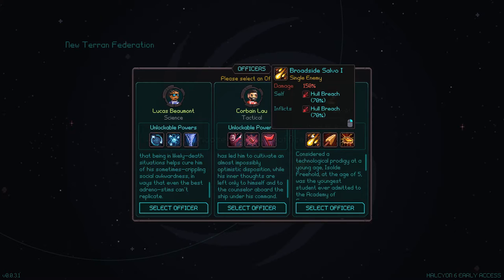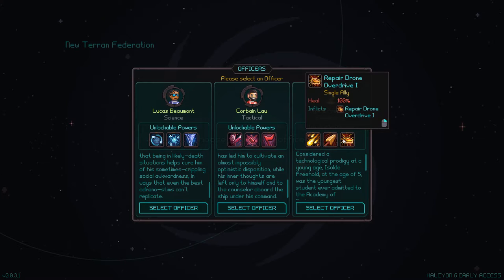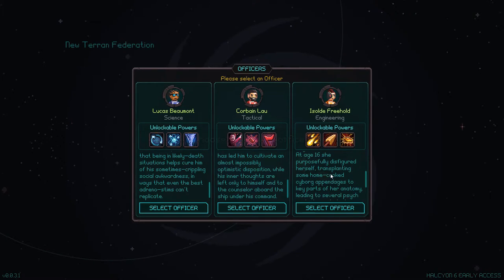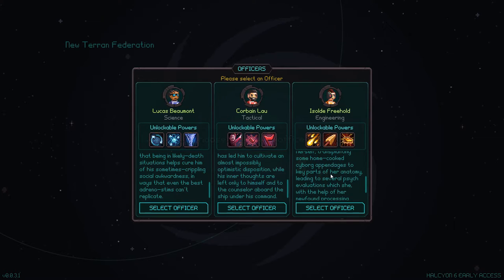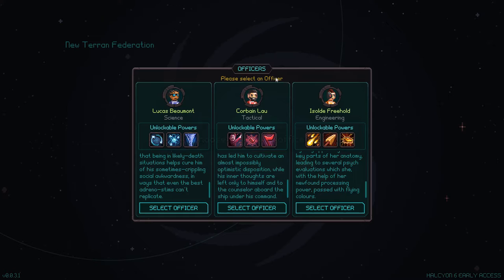Corbin Lau was born aboard the TFS Tamer Lane in the middle of a warp jump, earning him the dreaded epithet 'warp baby,' which followed him from kindergarten through academy prep. His deep-seated resentment led him to cultivate an almost impossibly optimistic disposition. Finally, we have Ishold Freehold, an Engineering officer. She has Broadside Salvo, Salvage Harpoon which inflicts Sensors Offline, and Repair Drone Overdrive — a heal ability. Considered a technological prodigy, at age five she was the youngest student admitted to the Academy of Engineers. At 16 she purposefully transplanted cyborg appendages, passed her psych evaluations with flying colors. It looks like we have a healer, a warrior, and a mage.